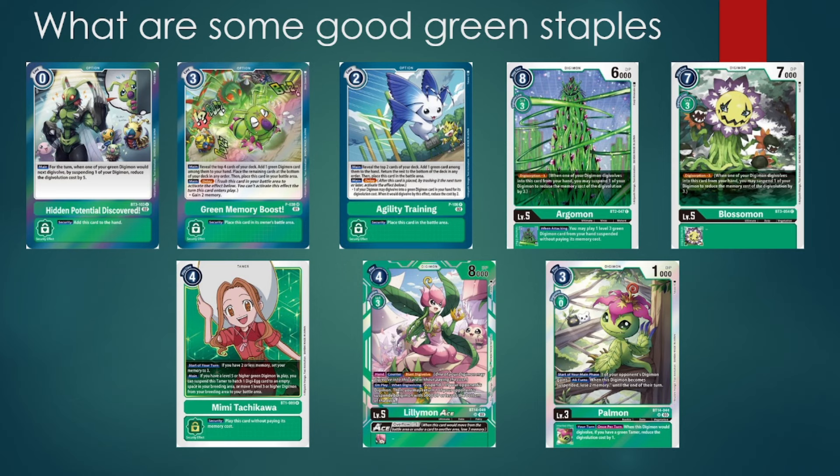Green Memory Boost and Agility Training also happen to be consistency tools to increase the deck's overall efficiency. In Digimon form, in terms of good tempo, we have Argomon and Blossomon because of Digizorption 3 to basically make their evolutions free, climbing stages relatively quickly. Then Mimi from BT1 is just the best generic green memory-fixing tamer — not only for her name depending on your deck, but the fact that she gives you an extra raising phase for having a high-level green Digimon on your field, which can help accelerate certain game plans.